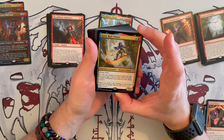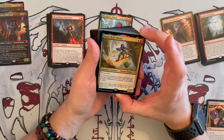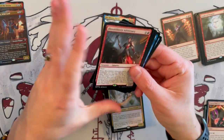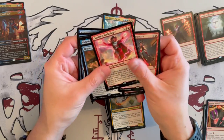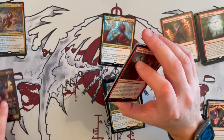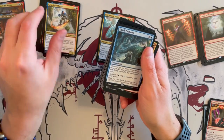Kaza, Royal Chaser — a 1/2 Human Wizard, has flying and Haste. Tap: the next instant or sorcery spell you cast this turn costs X less, where X is the number of wizards you control as this ability resolves. So far we have a few wizards — Archmage Emeritus, Crackling Spellslinger, and Talrand. Depending on how you build it, this could definitely be synergistic because it allows you to free-cast.